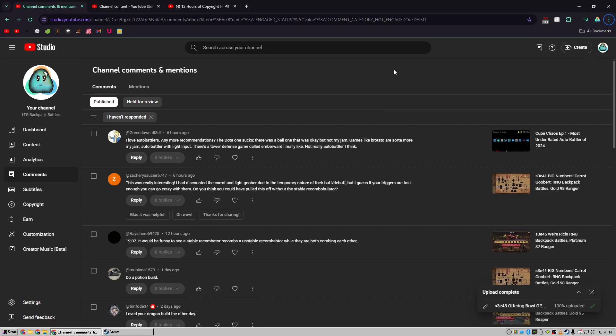I've been bad at responding to comments lately, but this one's really good. I love auto-battlers. This is on Cube Chaos episode one: 'Any more recommendations? The Dota one sucks.' Yeah, I haven't actually played the Dota one. Games like Bro Tato — I like Bro Tato — and they recommended Ember Ward. Ember Ward is a tower defense game, and they asked if I have any other suggestions.